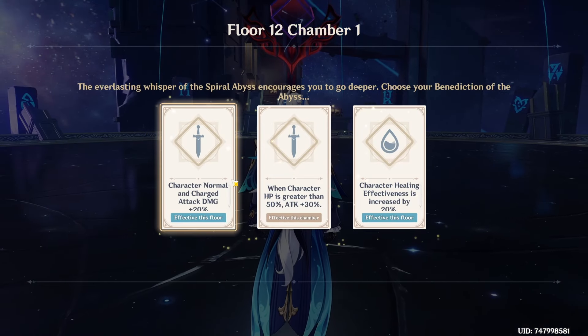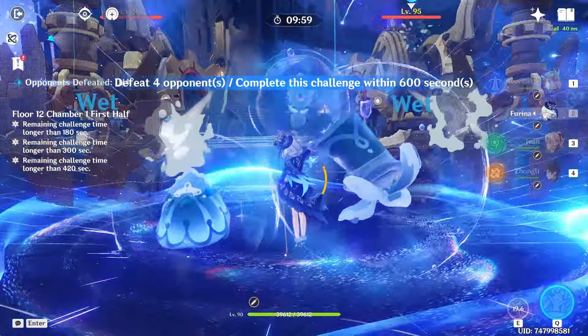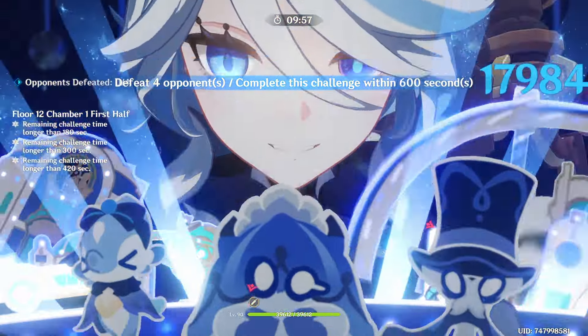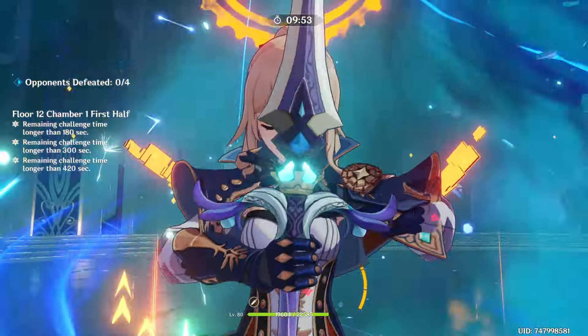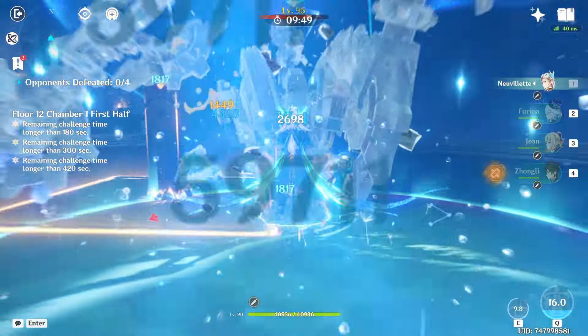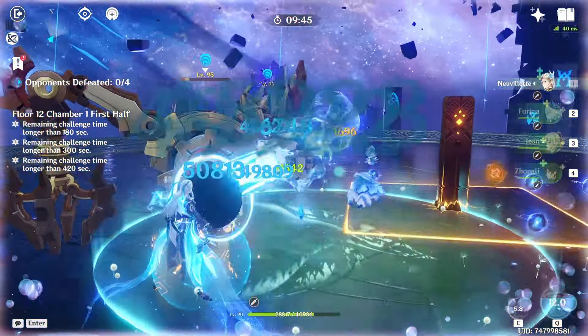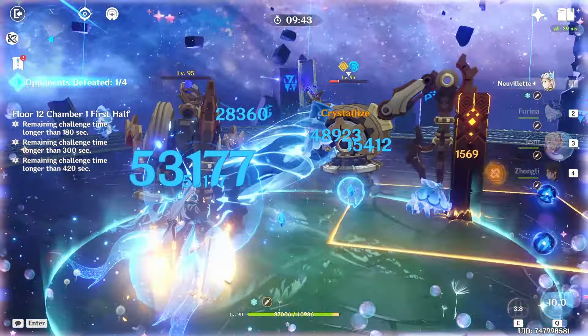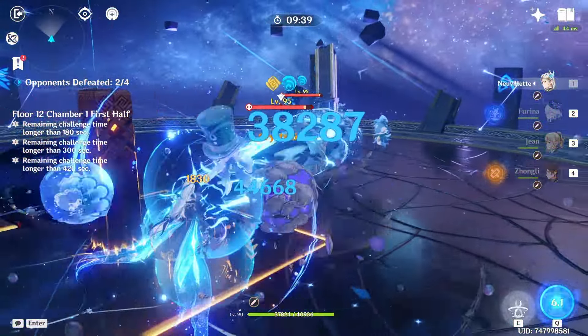Here we are in Chamber 1 and we start off with a normal and charge attack buff, which is nice - very nice actually for our Nuvelet, but maybe something for our Nahida team too, though not much. What I would normally do is go past these guys a bit so they group up and make out in the center, but since Nuvelet can hit both of them at the same time, that doesn't really matter.